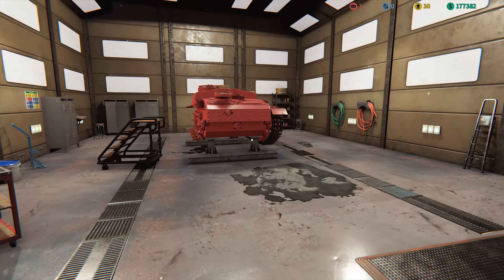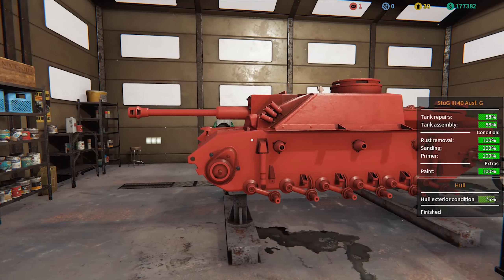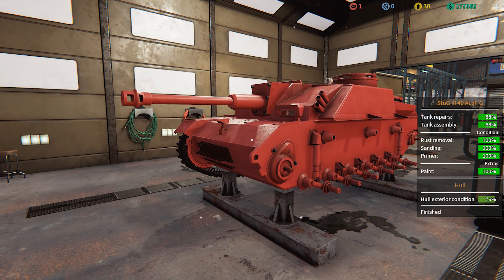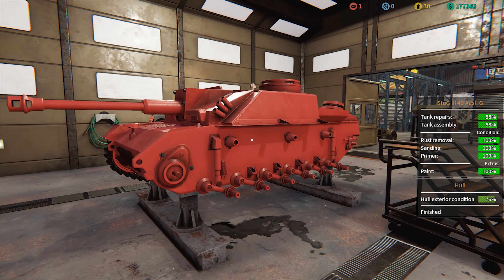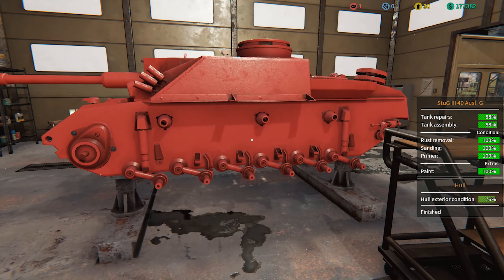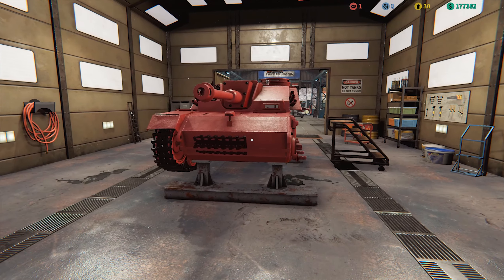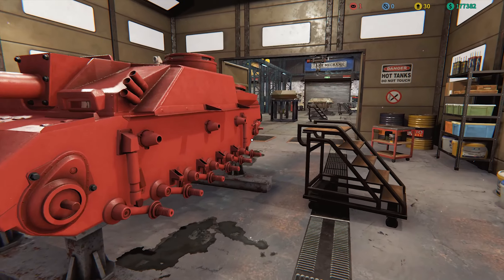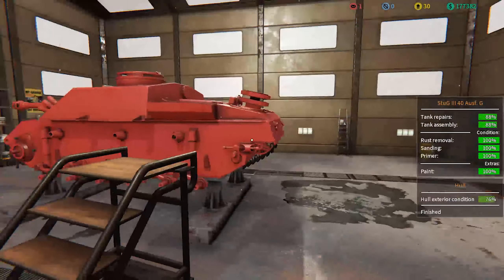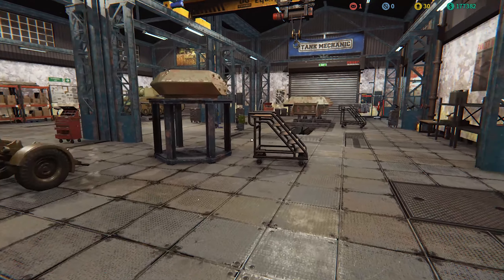Inside the painting booth we have a Sturmgeschütz — I think a three, maybe four. It's a 40 Ausf. G based on a Panzer IV chassis. We've been putting the primer on and need to put all the other parts on, some of which I'll have to outsource and get done to the same standard. That will be going into the museum alongside some other vehicles when they come along.